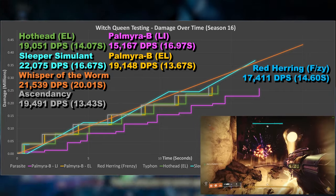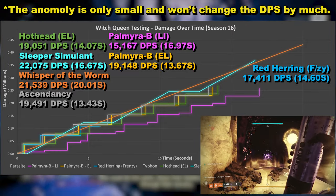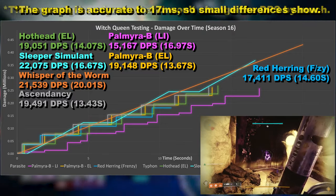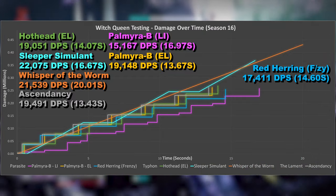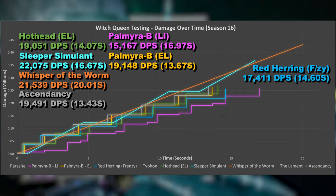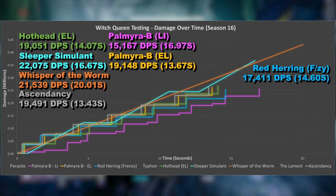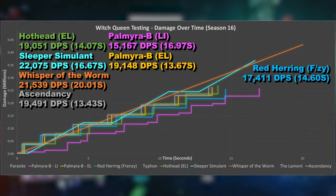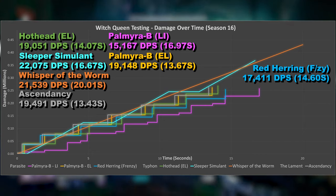Now for Red Herring with Frenzy, and I'm genuinely sorry to say there's another anomaly. The reload between the second and third rocket is too long — when looking back over footage, there's a longer delay than usual after the second rocket's been fired and when the reload animation begins. Another thing I didn't have time to correct as it was noticed too late. These are the woes of creating a detailed video as quickly as possible in time for the raid release while on very limited free time. I do apologise and will endeavour to ensure this doesn't happen again in future. Other than that, it performs very well at the start, but the lower damage per rocket in comparison to the Explosive Light variant means it quickly falls behind.